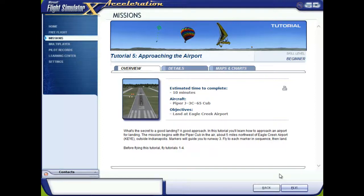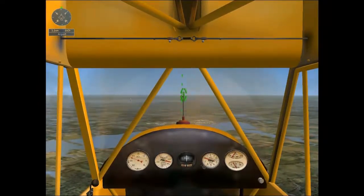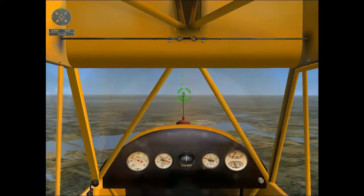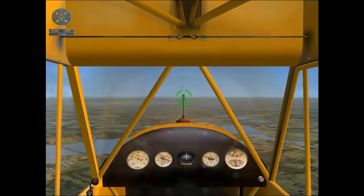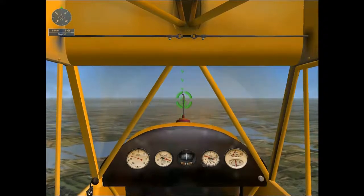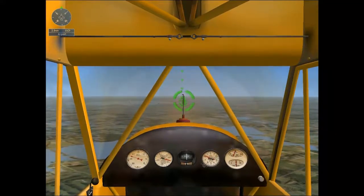We have indeed flew tutorials one to four — that's all well and good. So let us go into the mission. We're instantly up in the air. You're flying in a Piper Cub about five miles northwest of Eagle Creek Airport. Adjust the throttle to maintain about 70 miles per hour for the approach.